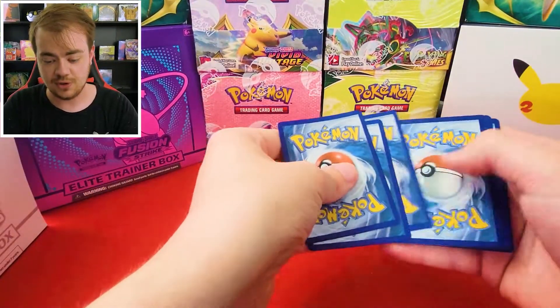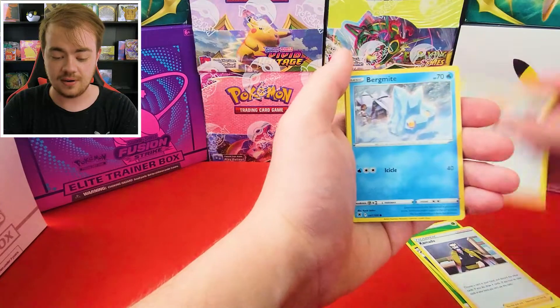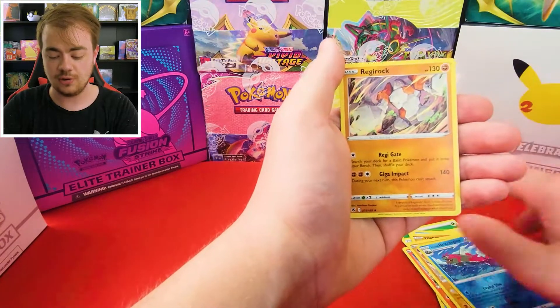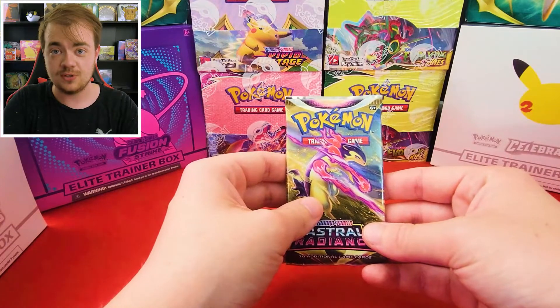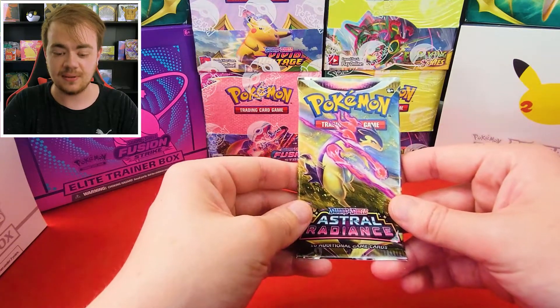Just a reminder, if you like what you saw make sure you guys smash that like button and subscribe to the channel if you want to see some more videos — we're gonna be opening up a lot of the Astral Radiance set coming up down the road. Cards include Scyther, Growlithe, Basculegion, and Regirock. And if you guys are looking for some more videos to watch, I'll link the ETB we just opened up right above here. Thanks again for watching guys, let's move on to the last pack.